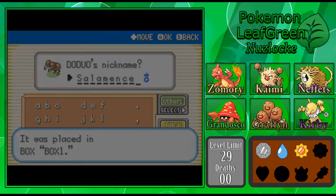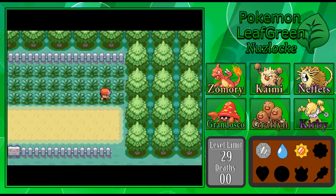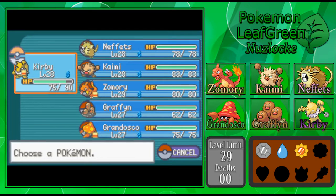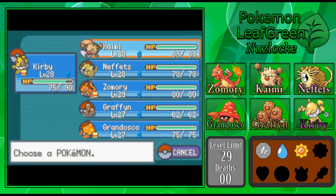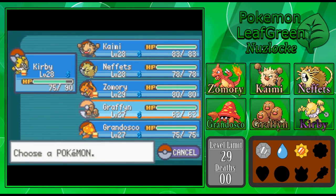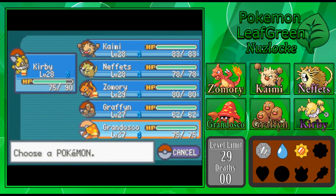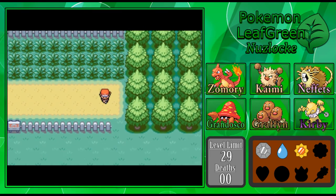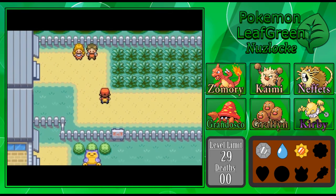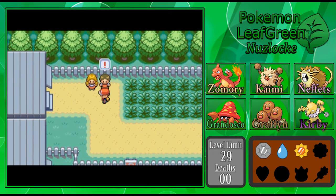Oh Salamence — that's so weird. Oh God. Anyway, let's leave Kirby out front and then stick Kaimi out front with him for this double battle. Maybe Grafen. I don't know who I want out front. We'll have time to train up Grafen and Grandosco later after this gym. I'd like to have Kirby and Kaimi as high up as I can, so if I can get levels on both of them out of this double battle, that would be really nice.